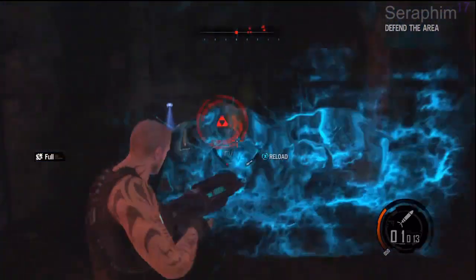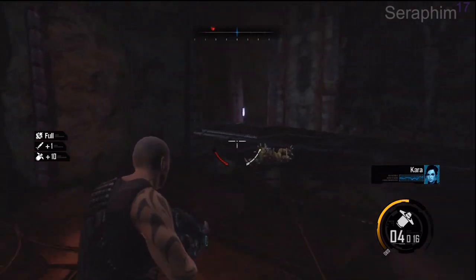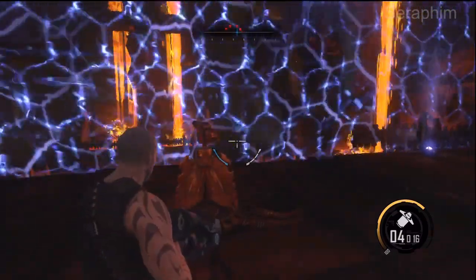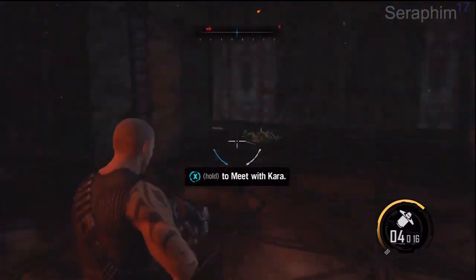The force field has just come up, which means we've done the defense area now and we can turn back and run back towards where we came from. It might be one of those moments where we get to hold X and teleport somewhere. There we go — now we can hold X and meet Karis. Thanks for watching guys, I hope it helped. Take care now.